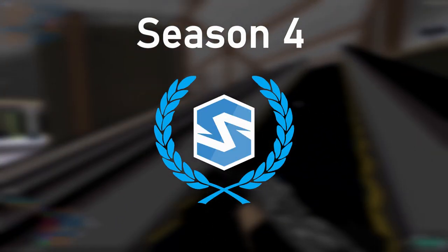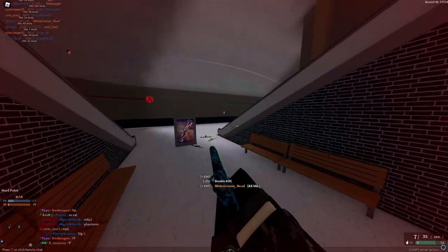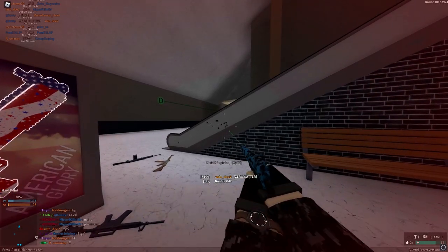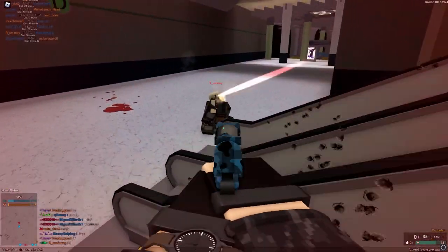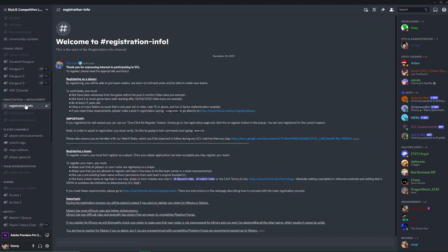Season 4 of Stylus Competitive League is right around the corner and we want the best up and coming players to join teams or even make teams. Joining a team is the easy part — just join the SCL discord and read the registration info channel to become a registered player.